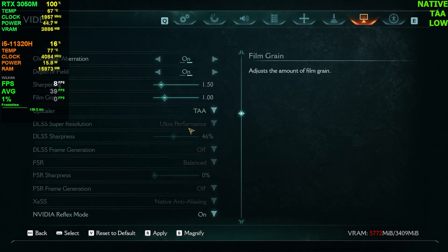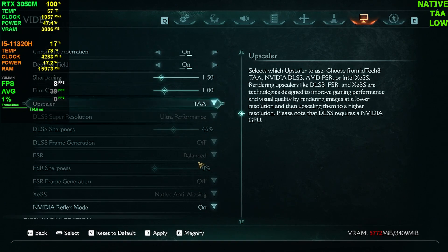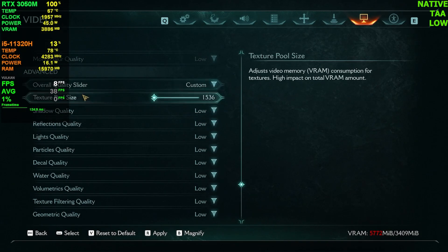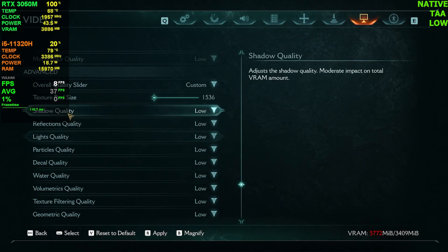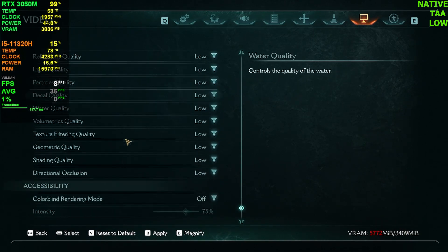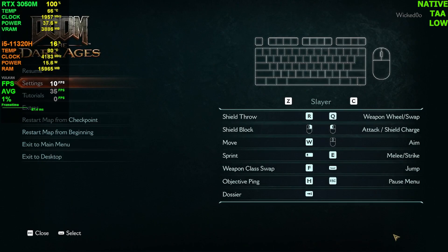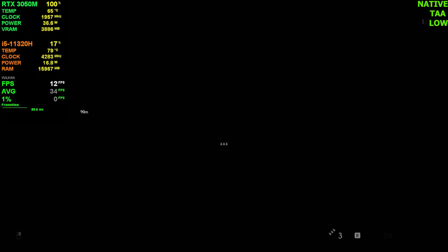We are not running any upscaler — no DLSS for now. Reflex is on, and the resolution texture pool size is 1536MB, and even then it's crossing my VRAM limit. All the other settings are on Low. You cannot run anything higher on this GPU, because even with the VRAM limit, higher settings just aren't possible here.